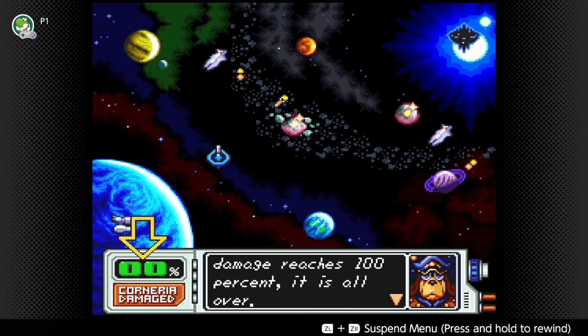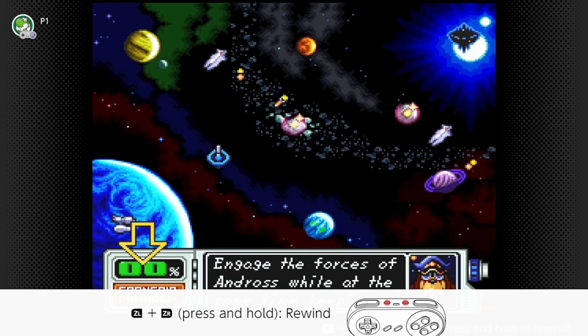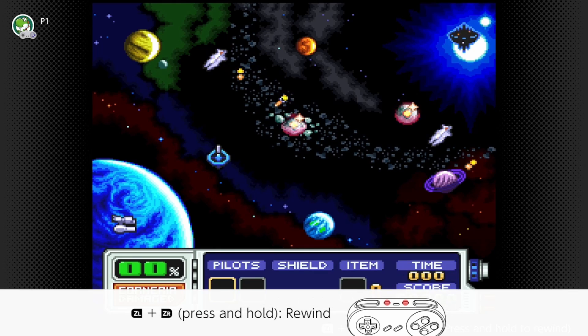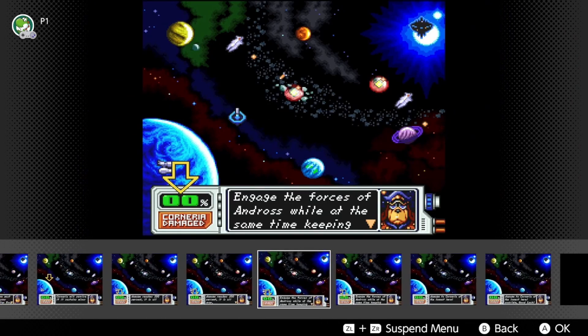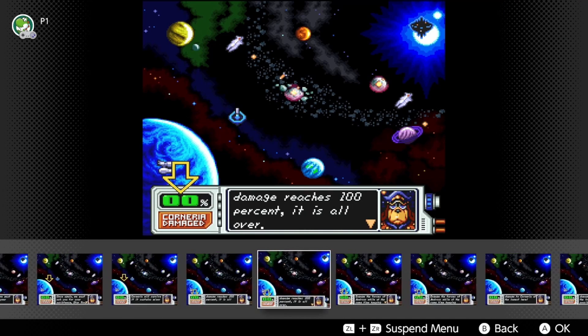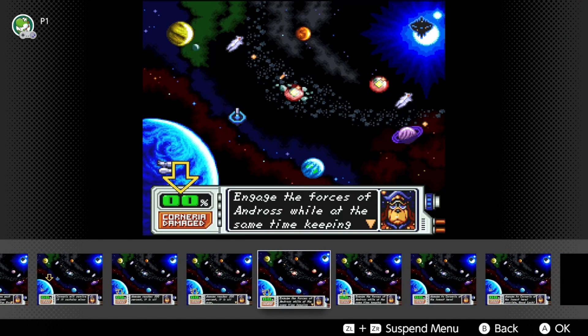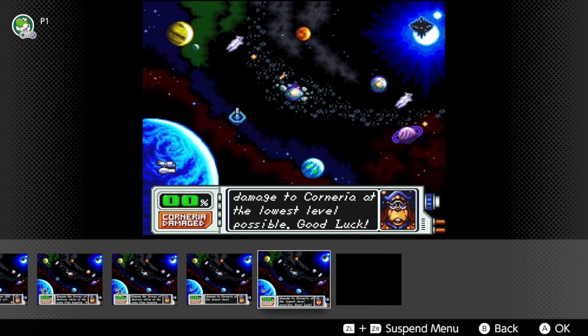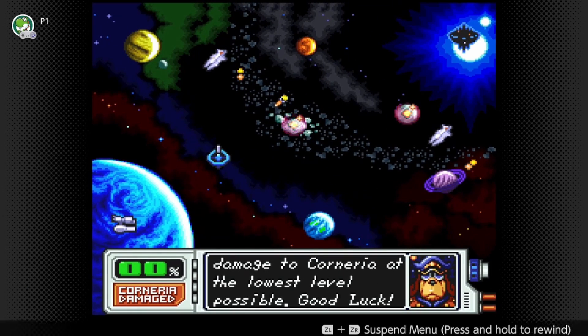Damage reaches 100%, it's all over. Why is it telling me to rewind? Well, I would love to read this text. Can I rewind to read the text? Engage the forces of Andross while keeping damage to Corneria at the lowest level possible. Good luck.